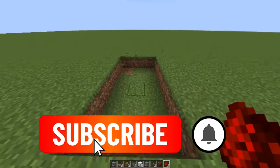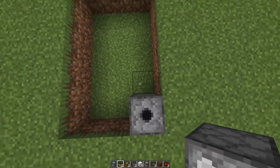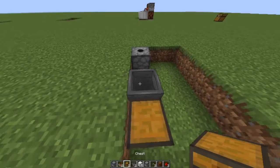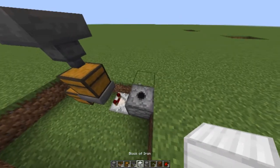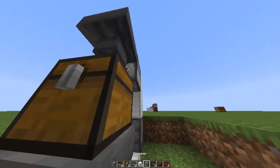First, dig a 3x5 hole into the ground and put a dispenser here. Then, place a redstone comparator facing into the dispenser and a chest here. Then, place a hopper facing into the chest and opposite of the comparator. Next, place another chest on top of the hopper and another hopper on top like this.